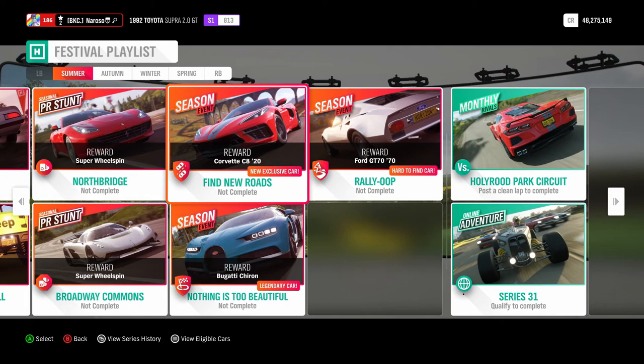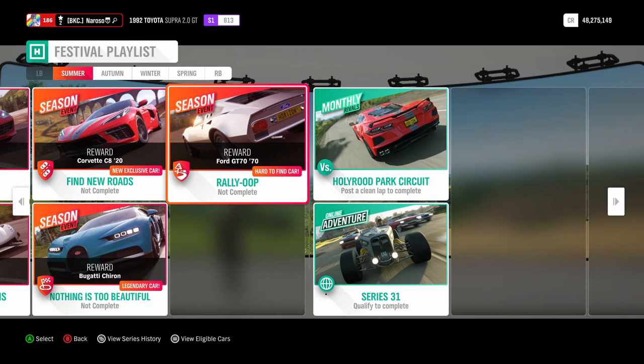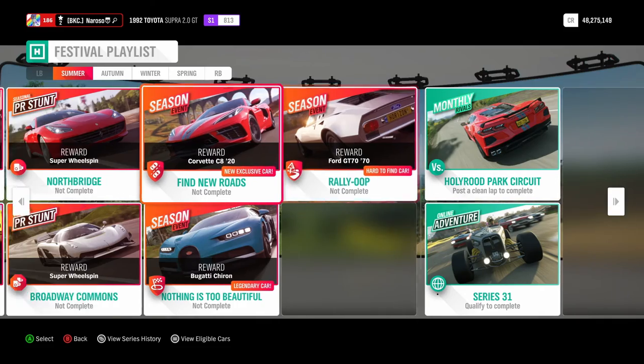Now in the season events is where it gets good. We finally get the Corvette C8 2020, freshly put into the game, as well as the Ford GT70 from the 1970s, and the Bugatti Chiron.